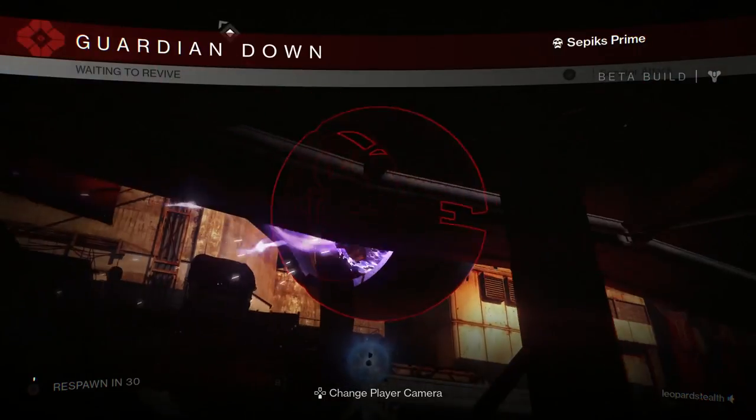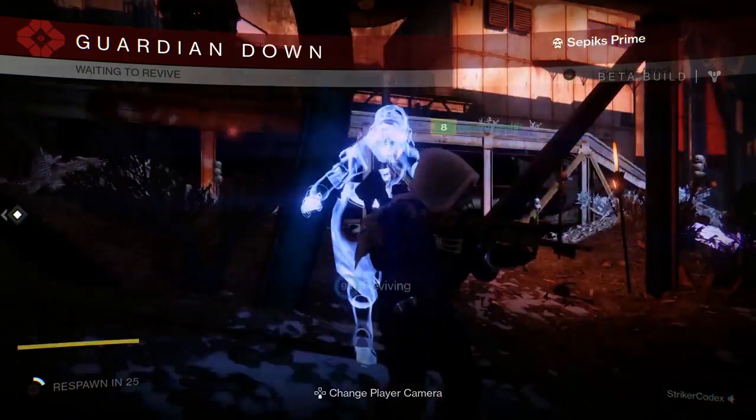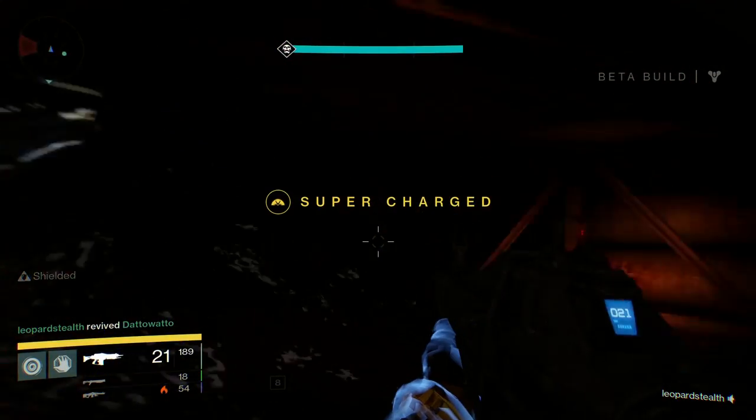The final chest is at the very end of the Devil's Lair. If you hop down while you're fighting Sepiks Prime — and preferably don't die like I just did — go off to the right and underneath there should be the fifth and final chest.